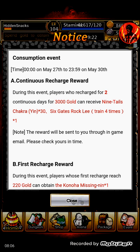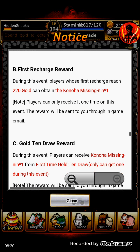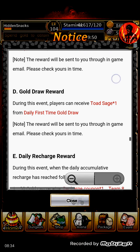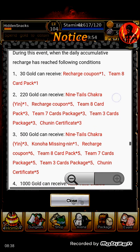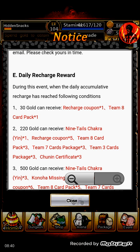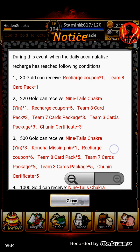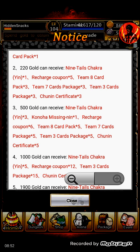Recharge, continuous recharge rewards: recharge two days continuous with 33,000 gold and you get 30 Nine Tails Chakra and a Six Gates directly. The first recharge of 220 gets you this stuff. Your Gold 10 draw reward — you get that the first time; once you do it once you won't get it again. And there's a daily reward where you get Toad's Ages or whatever. These are watches that you're charging each day to get chakras and all that stuff, including the certificates that you need to train them.